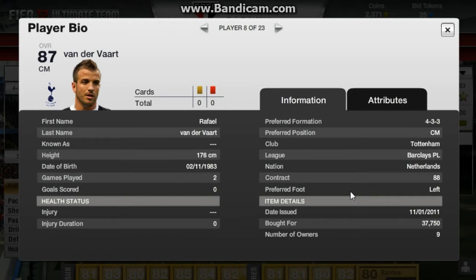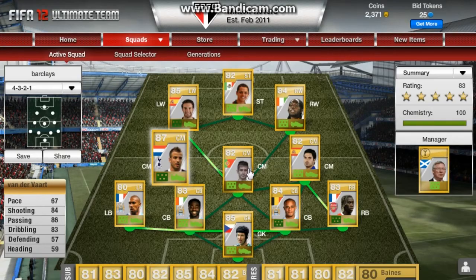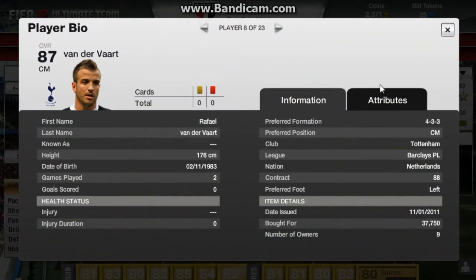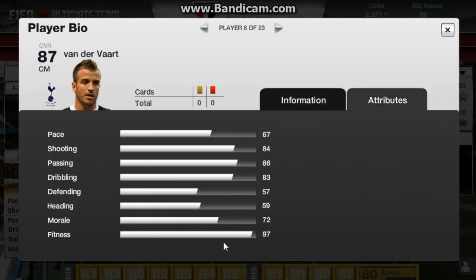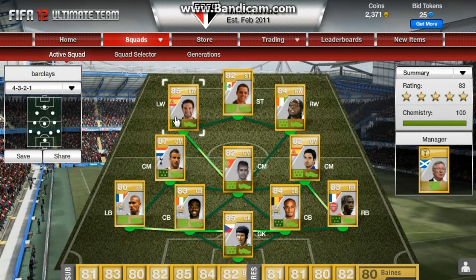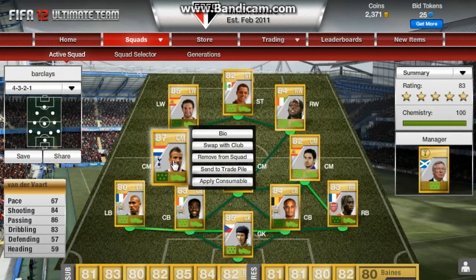I got him for £37,750. You guys probably think that's quite dear but that is a bargain considering he had 90 contract, 99 fitness, and morale was around 80. So for just under £38,000 that's pretty good. I'm going to use him for a few games, sell him for around £45,000, and then just buy another one back for about £35,000.